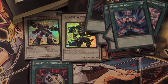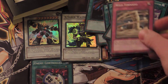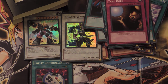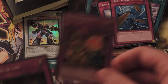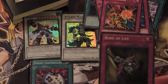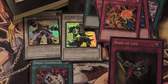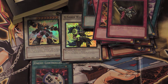Now for the traps. Wild Tornado. Trap Hole — very old but still very useful card. Dust Tornado. Raigeki Break — another one of my Dark World cards. Rope of Life — when one of your monsters is sent to the graveyard by battle, discard your entire hand to special summon that monster. It gains 800 attack. That sounds handy.